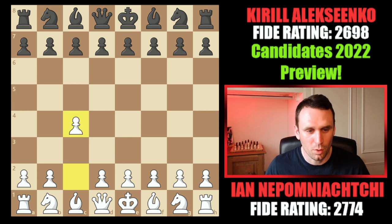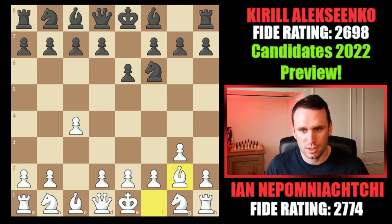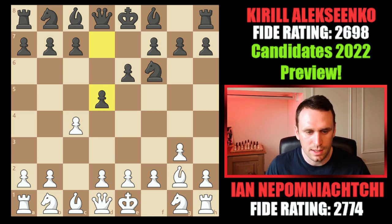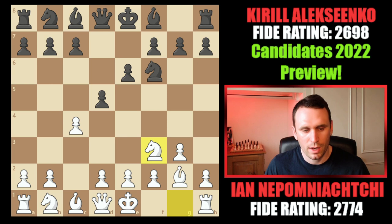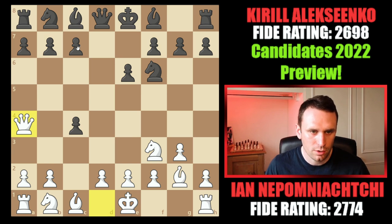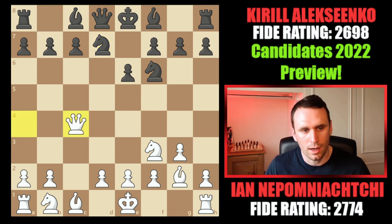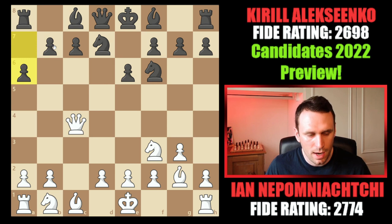Nepo kicks off with pawn c4, starting with an English opening. After Nf6, pawn to g3, e6, and bishop to g2, we get d5 and head into a Neo-Catalan structure — a Catalan position but without the pawn on d4. After Nf3, there are captures on c4, and now Qa4 check immediately recoups the pawn. Knight b to d7 was chosen, the pawn was taken, and now pawn to a6 is played, preparing b5 to pick up a tempo on the queen and complete queenside development with Bb7.